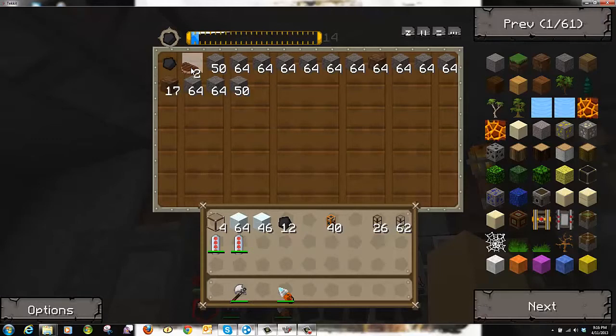This is worth 64, so say we put one in — bang, that's half of it. But I don't want to waste my fourth chops.